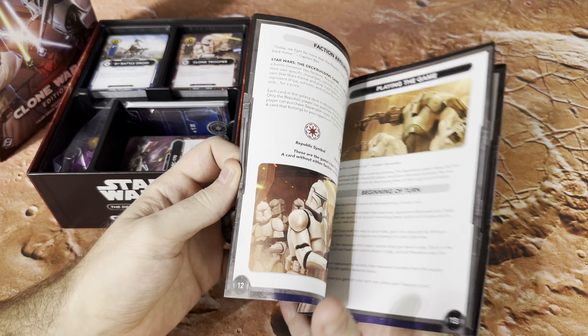We're going to start out with our Outer Rim Pilots. This is your side deck that sits on the side that everybody has access to.